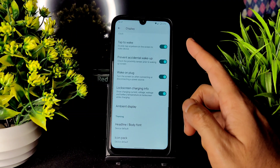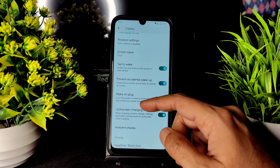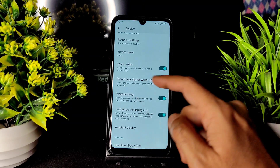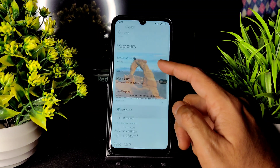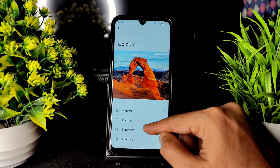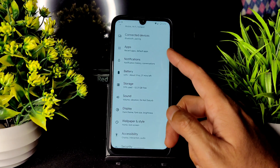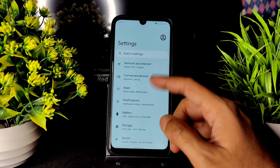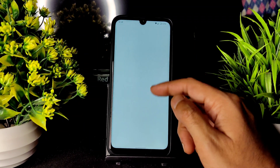In the display settings, you get all the basic functions. You can also change the icon pack here. Ambient display, lock screen charging information, wake on plug, accidental wake prevention, and tap to wake are all available. Colors can be set to natural, boosted, saturated, or adaptive. Night light and dark theme are also given.